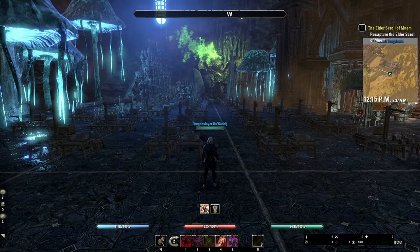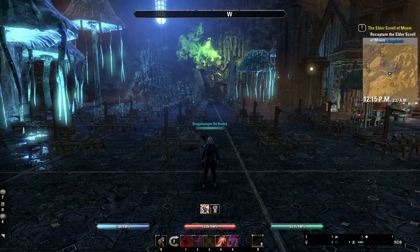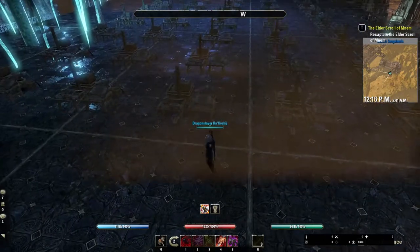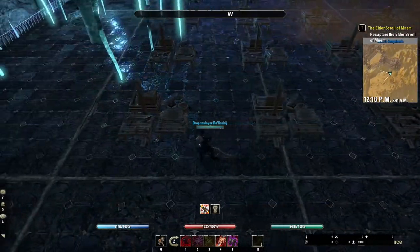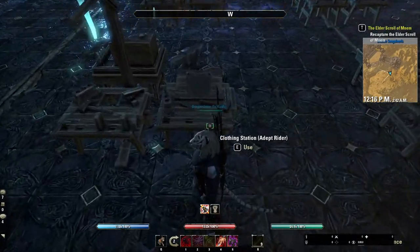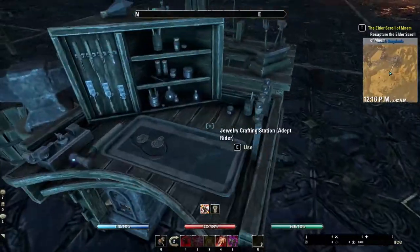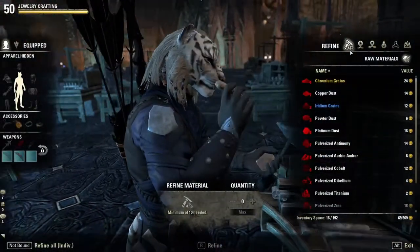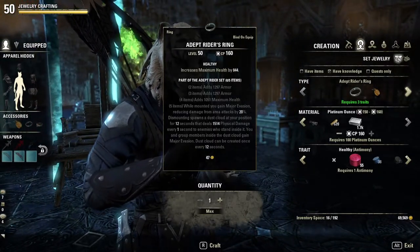In order to find the set you might want, I recommend ESO Hub, which used to be ESO Sets. I'll have a link to that in the description below — I definitely recommend that website, they have everything laid out very nicely. My guild has all of these lined up in alphabetical order, so let's head down to Adept Rider and make ourselves a ring. Inside of the creation tab, you can see that there are two different options: one for set creation and one for regular creation. For this, we'll be using the set creation.